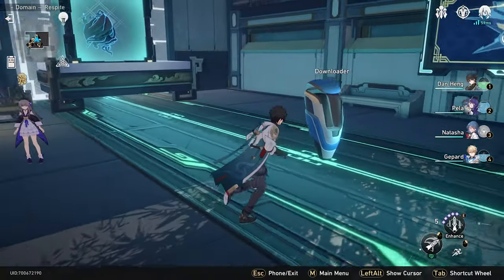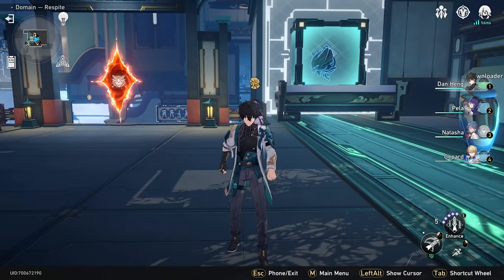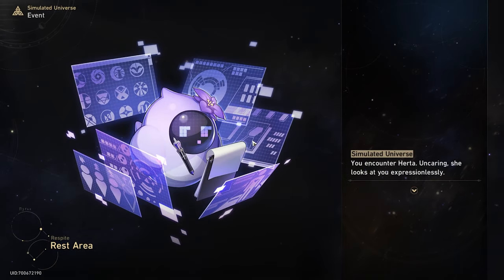This time we're using a different team because the weaknesses — I already checked it. The weaknesses of this boss is Kafka and she's weak to normal and wind. So we swapped out Seela for Dan Heng, and we swapped our artifacts. We're going to quickly go into the blessings and then show the team, then get right into the fight.